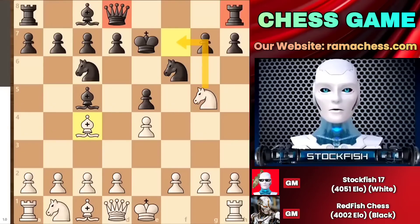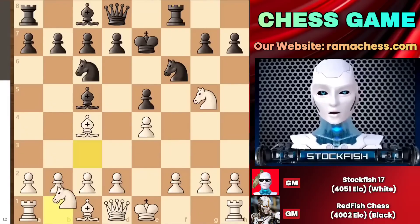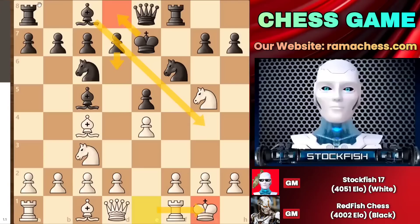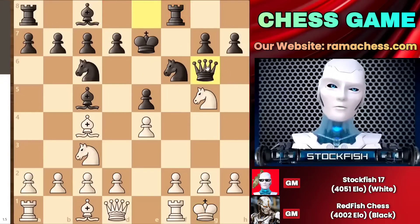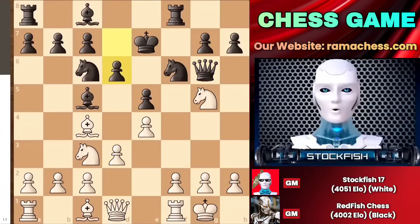That is why the rook comes to the f8 square to put more pressure on the f2 square with the knight — that is his plan. After a couple of moves, I castled; my king is secure, while your king is located in the center of the board, which means it is very vulnerable and you need several moves to ensure your king's safety. Therefore, the queen comes to the g6 square, putting 100% pressure on the g file, and h6 may come. So after d3 and a couple of moves later, knight d5 check arrives.